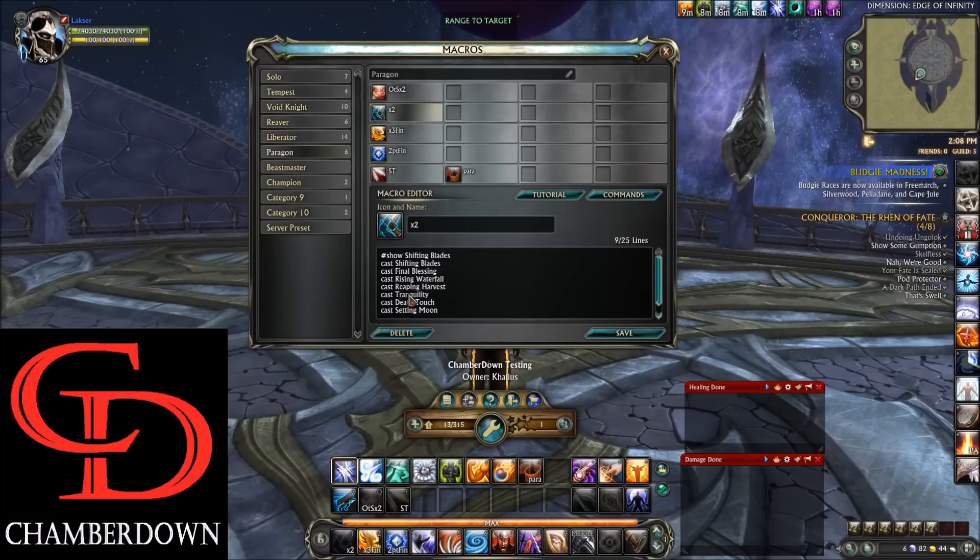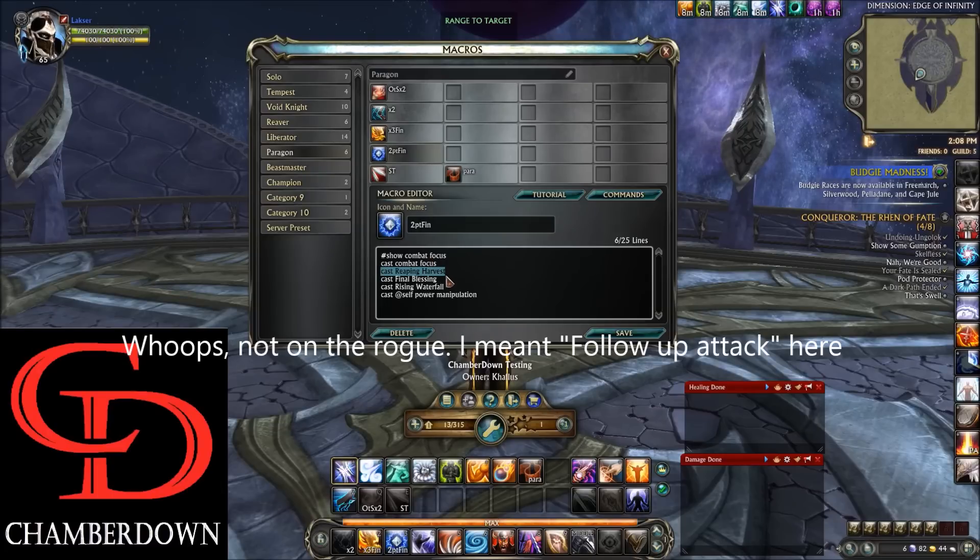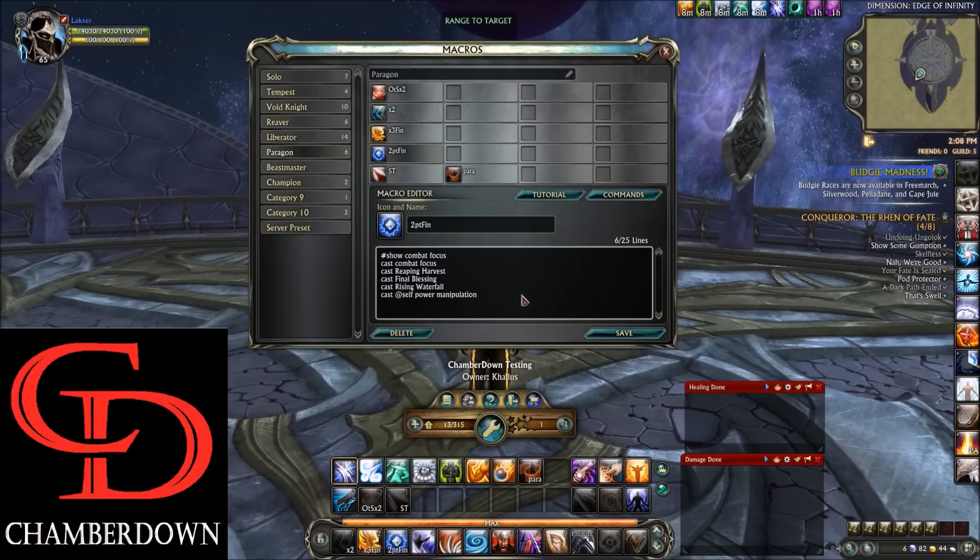The next macro has that same single target block but with your Shifting Blades cooldown at the top. Then we have the Burst macro, which again has that same single target block starting at Final Blessing, but also has Alacrity at the top. The last important macro is the Two-Point Finisher macro with Combat Focus. Combat Focus gives you three combo points, at which point you use Reaping Harvest to consume them. Combat Focus also allows you to cast an offhand attack after you use it, which is why we have Final Blessing and Rising Waterfall there. You cast that, then hit this macro again to finish — I'll explain more about why in the rotation section.